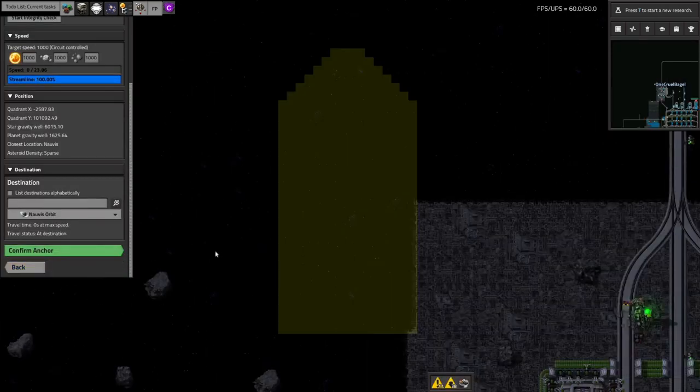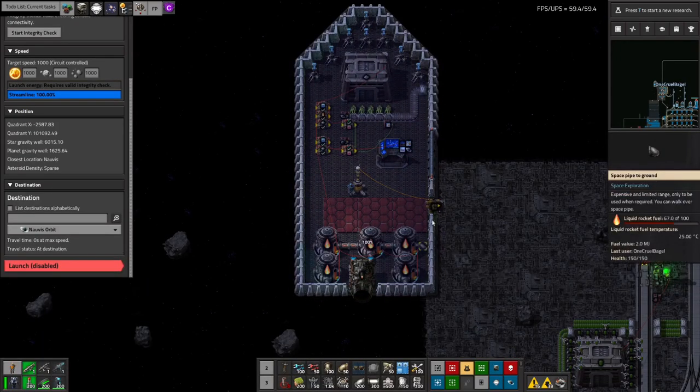Space Exploration helpfully provides us with clamps which can be fitted to the spaceship on the ground and on space stations. These clamps are given IDs and when a ship arrives somewhere, it can be told which clamps should be attached together.